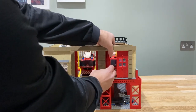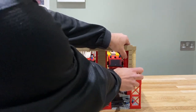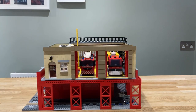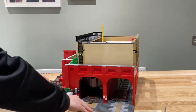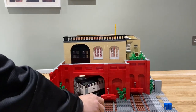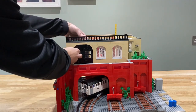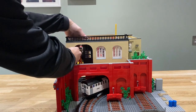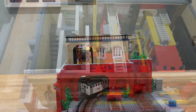The doors fold in half and fold back to allow the fire trucks to come out. If we spin the fire station around to the back, you can see there are two black doors there, and they open and fold exactly the same way as the red doors on the front, just to allow the fire engine to back out a little bit if it needs to.